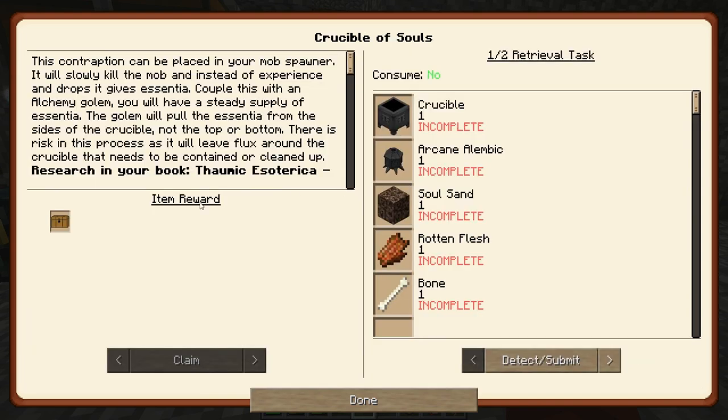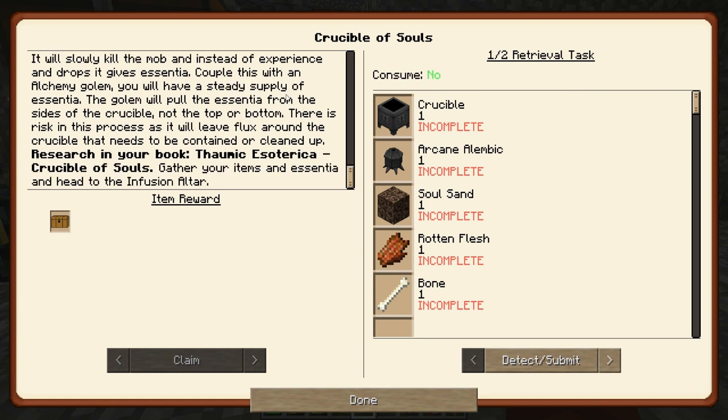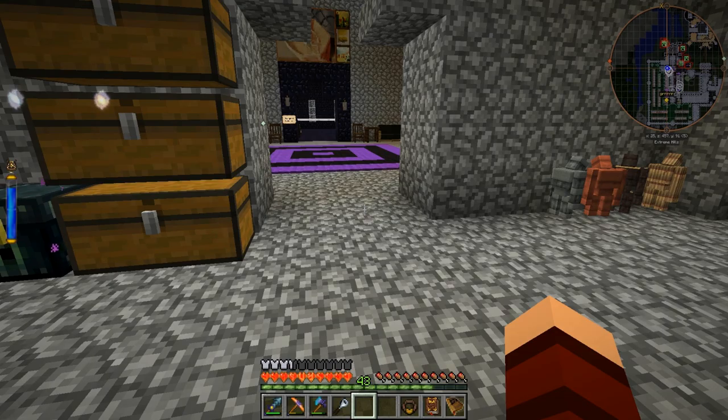Crucible of souls - this contraption can be placed in your mob spawner. It will slowly kill the mob and instead of experience and drops it gives essentia. That's interesting. Couple this with an alchemy golem and you will have a steady supply of essentia. The golem will pull the essentia from the sides of the crucible, not the top or bottom. There is a risk in the process as it will leave flux around the crucible that needs to be contained or cleaned up. Research in your book - crucible of souls. Gather your items.